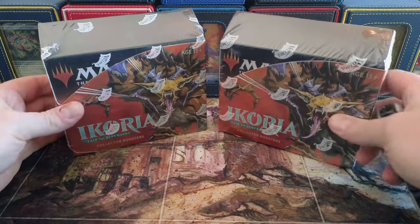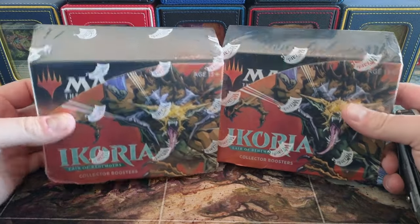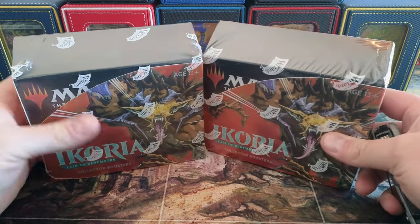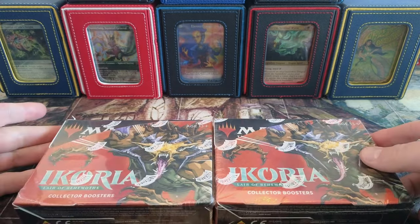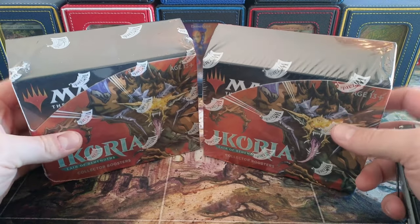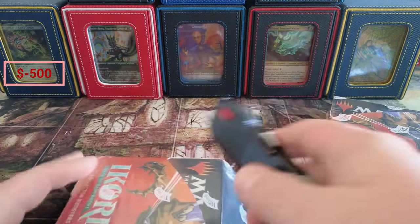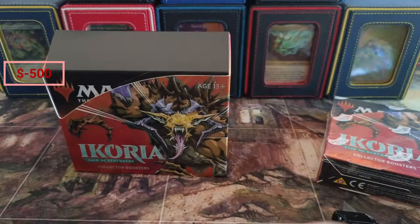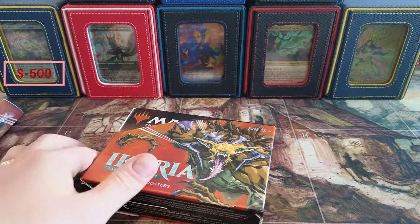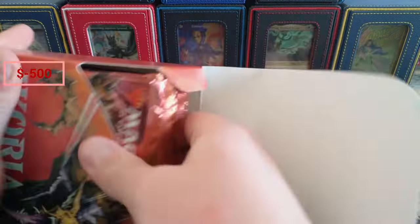What's going on everybody — fun Ikoria opening today. I got a deal from a guy where I bought some of his collection, so we're going to open this today. I paid $250 a box for these and I expect to get roughly $280 to $300 on average. There's a ton of really good hits — all kinds of art variants that are worth a ton. It's a great product, so I'm really excited to be opening it with you folks today.